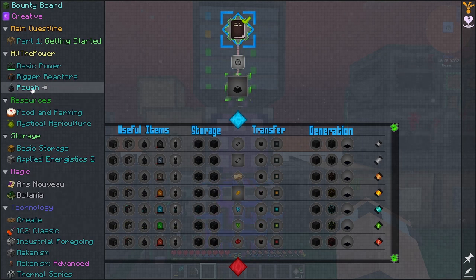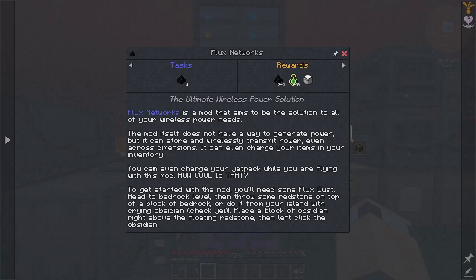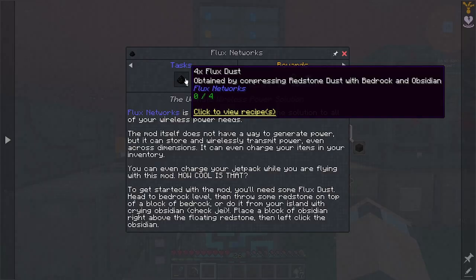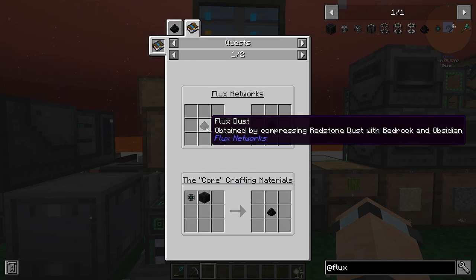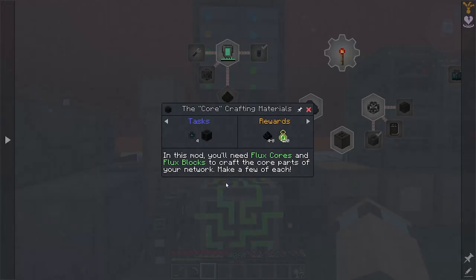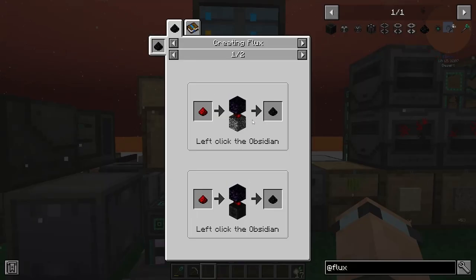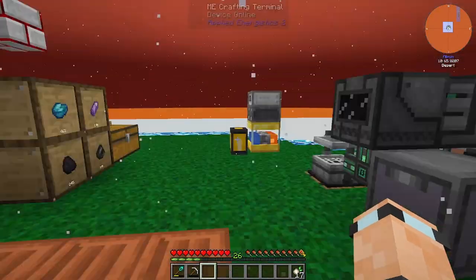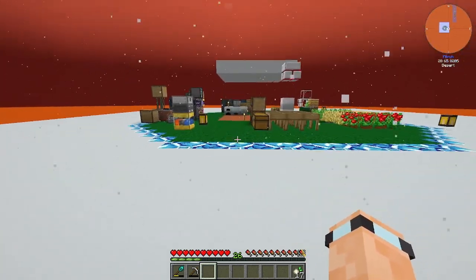How do we do Flux Networks? There must be a quest for it somewhere - basic power. Okay, we need some bedrock. There is a quest for it - it's a Flux Networks quest, the core materials. I don't see it... I don't know how we're going to get that because we need obsidian. How deep is the lava here? We're at y=64 so we're quite high up.